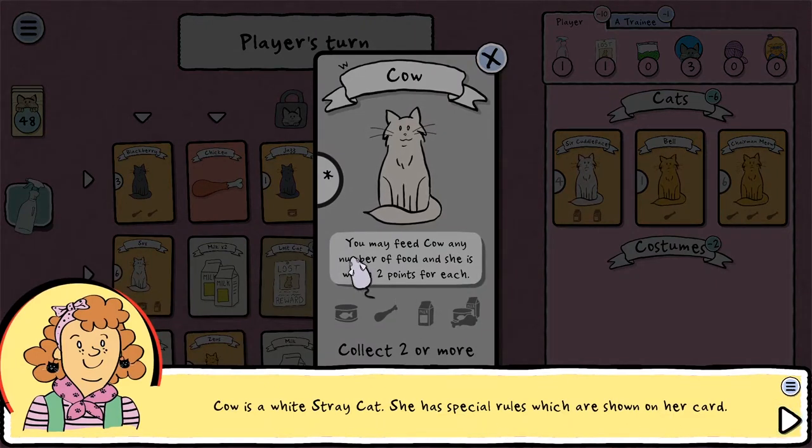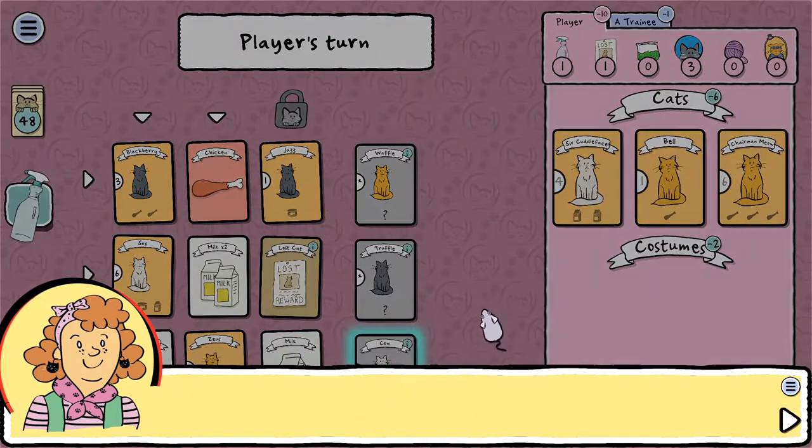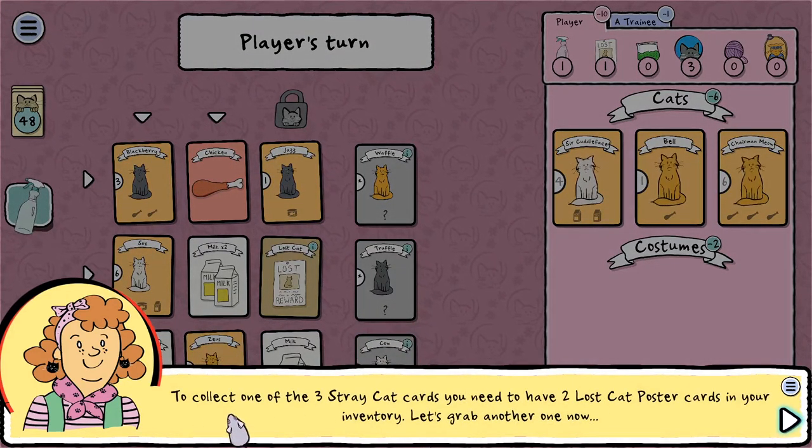Cow is a white stray cat with special rules shown on her card. You may feed Cow any number of food and she's worth two points for each. To collect one of the three stray cat cards you need to have two lost cat poster cards in your inventory. Let's grab another one now.